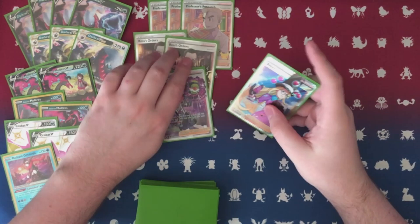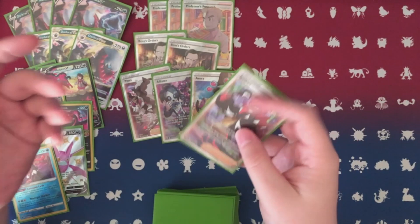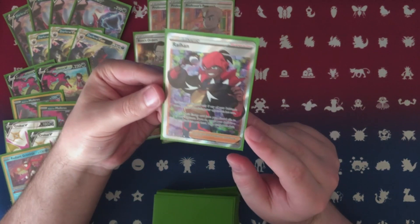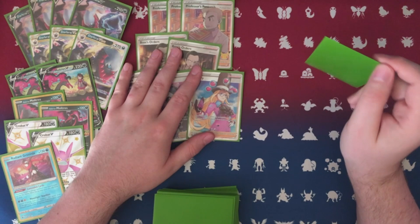Two more Supporters — I have a copy of Raihan, which came up really clutch late game. If they knock out your Pokémon and you need an extra energy, you promote a Darkrai that needed a Patch, and you can just Raihan onto it, then grab a Patch or Ultra Ball or whatever. It puts even more energy in play and is a really good comeback card — but you can only play it when one of your Pokémon was knocked out during your opponent's last turn. You attach a basic energy from your discard pile and search your deck for any card.